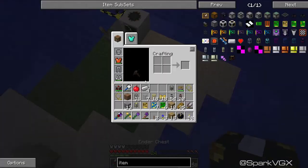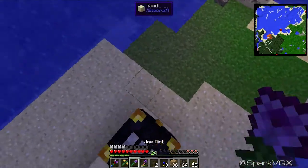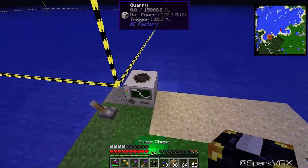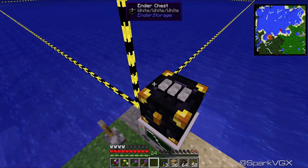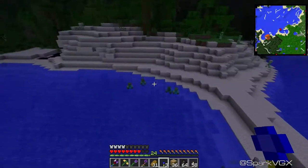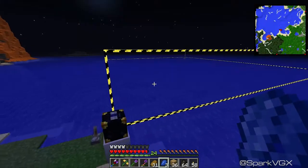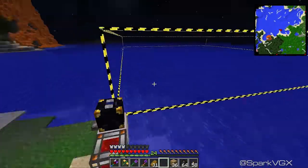We get our nice lovely ender chest. We break this, we kill annoying zombies that don't know any better, including their babies. We place our nice lovely ender chest on top. We know that sorting directly into the system is number two, and we didn't bring any lapis — so we've got some lapis now, we know that processing is number two. That's for processing right there. And of course it needs power.